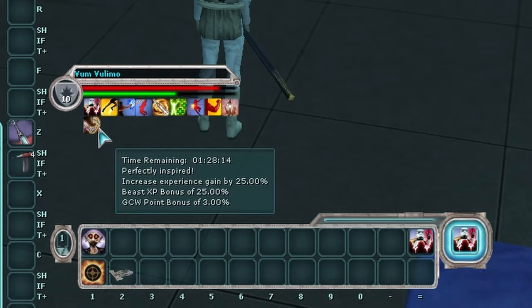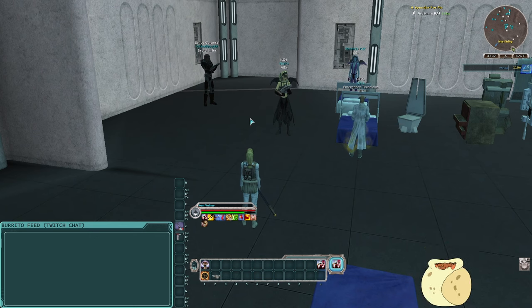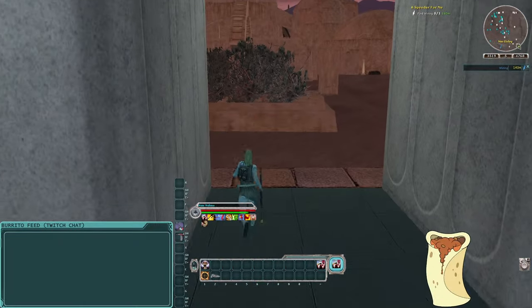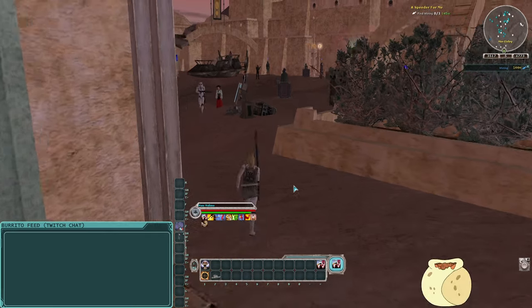We also got a cybernetic arm buff from the entertainer — that entertainer had a little blue glowy circle in their buff bar from a jewelry set. The extra buff provided by that jewelry set is 90 minutes of increased experience gain by 25%, pet experience gain, and GCW point bonus. So if you really want to maximize your XP returns, find an entertainer with this jewelry set.